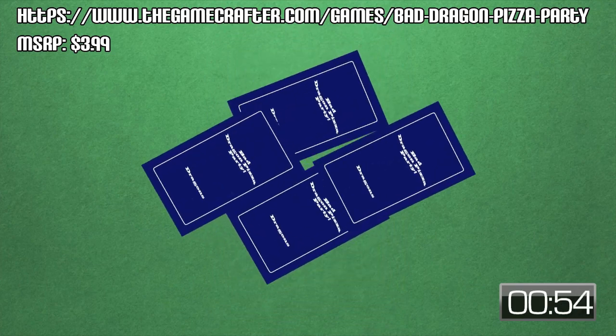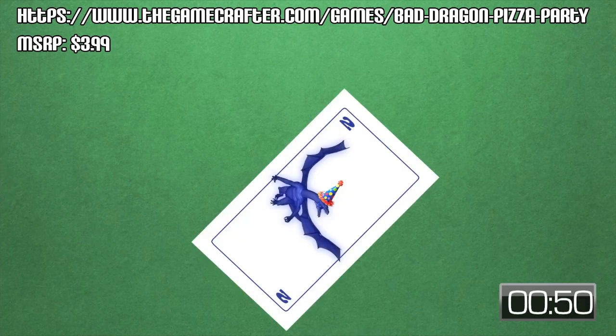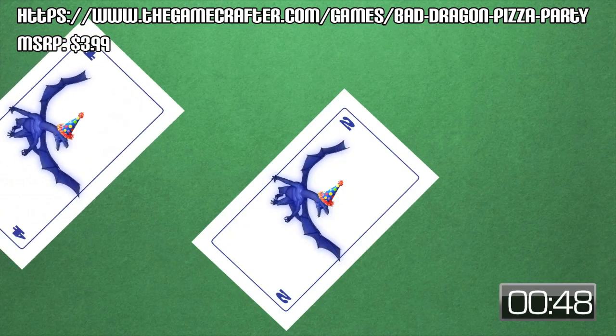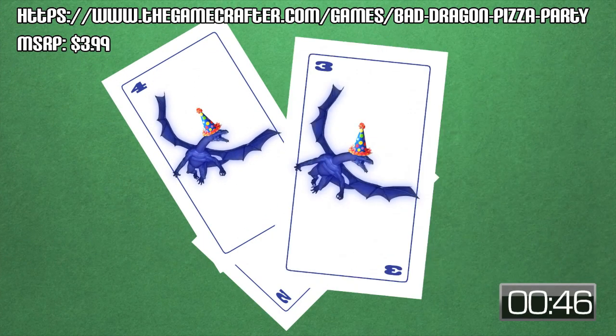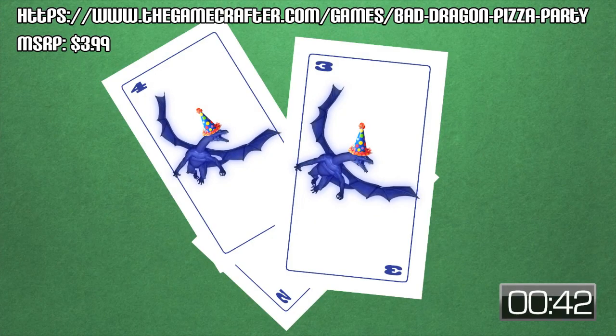Alright, well, I warned you. In this game, each player is given a deck of cards. The first player plays a card and all players follow suit. Each card has a suit — red, blue, or green — and a value, one through four. The higher the value, the stronger the card. A four beats a three, a three beats a two, and so on.